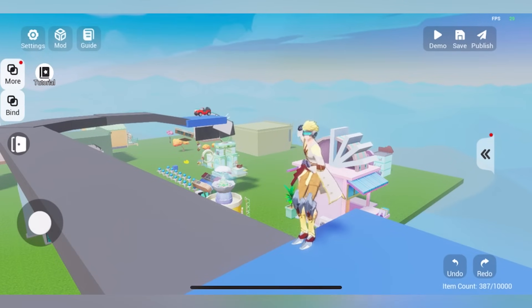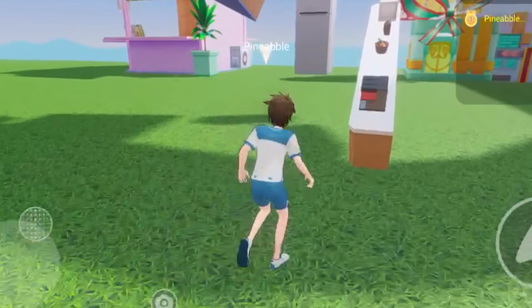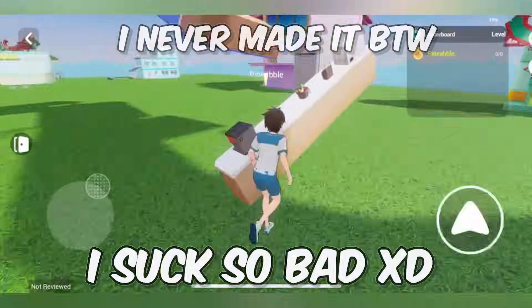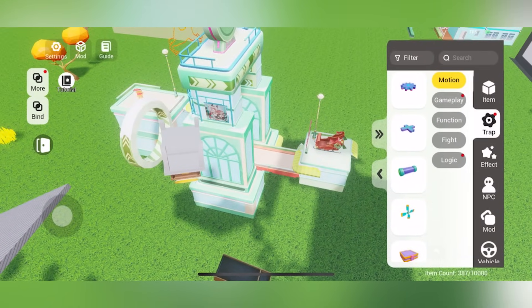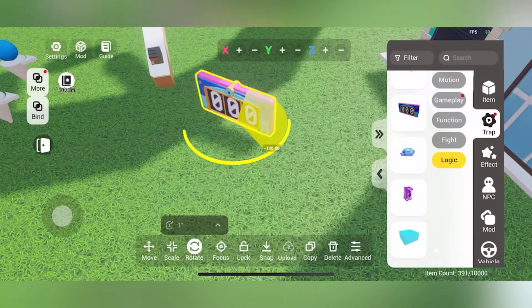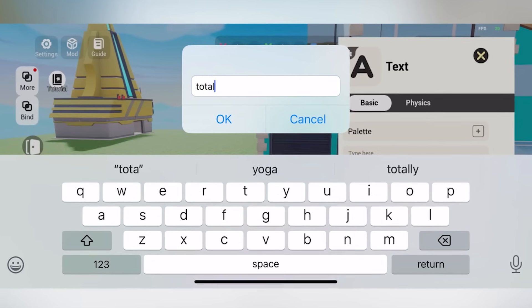Let's see if this is even doable. Let's get to the top. I saw a counter option in the logic, so I want to add some text for a Total Attempts counter.